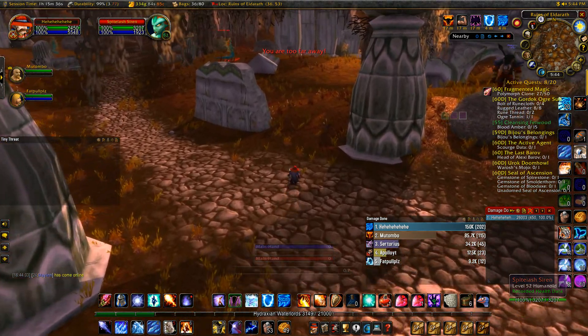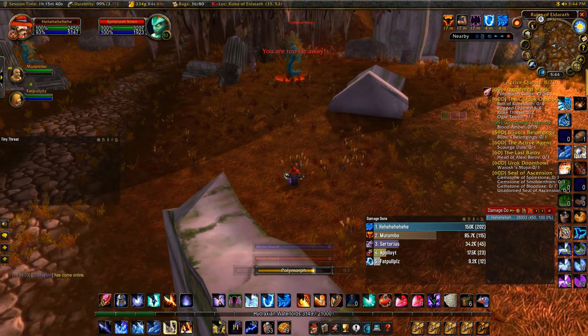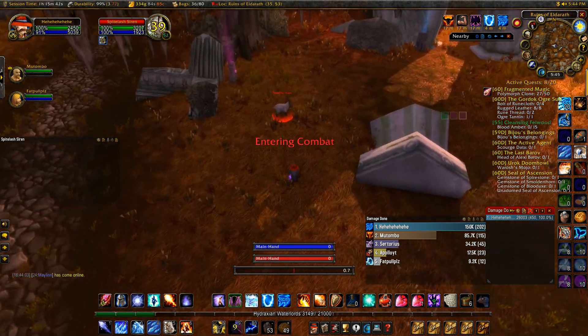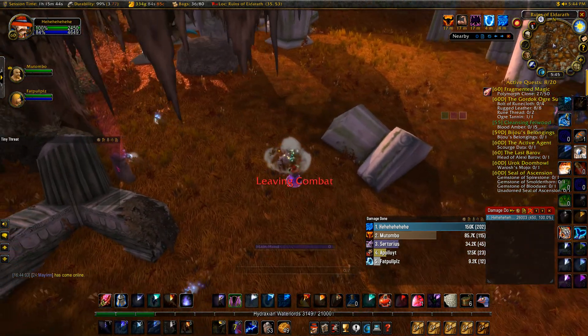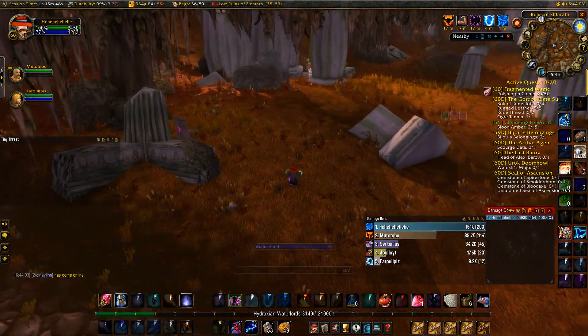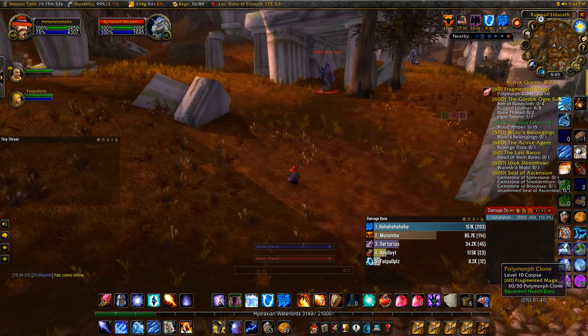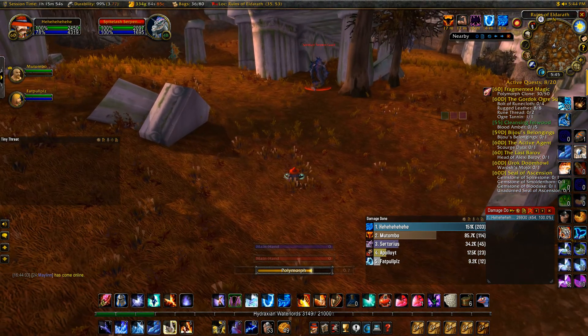Figured out the easiest way to do it: you're gonna ship it, walk right on top of it, and basically just wait for it to do the second polymorph animation, then just use Arcane Explosion. You'll basically blast all the sheep that it spawns pretty much immediately.